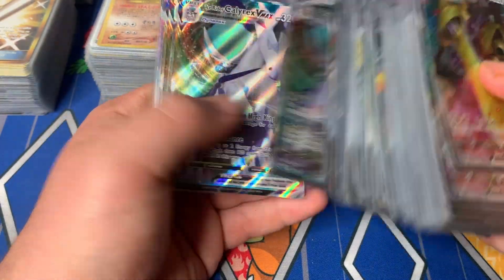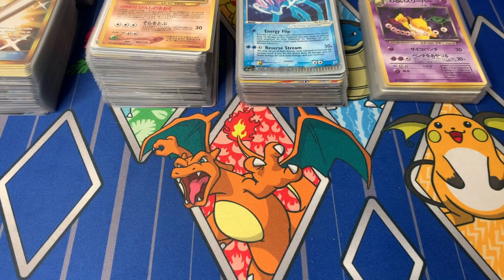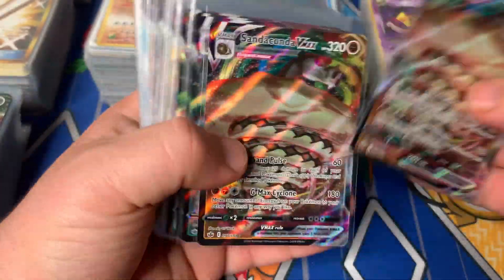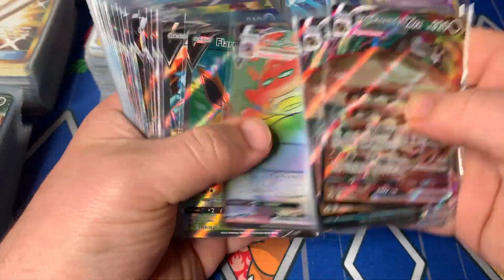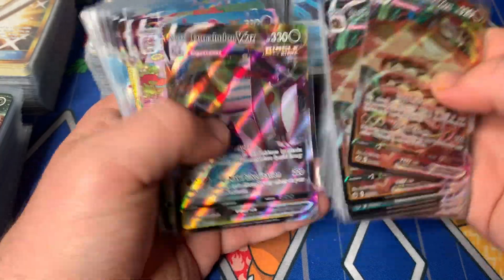And then there's a whole bunch of bulk cards as well — just commons, uncommons, rares, reverse holographics, holographics, stuff like that. All of those types of cards will get listed on TCG Player just because it's a lot easier, and those types of cards do sell a lot better on TCG Player than they do on eBay.